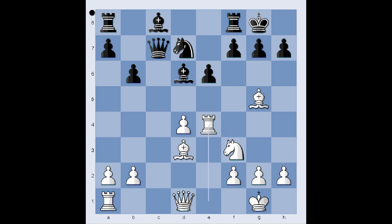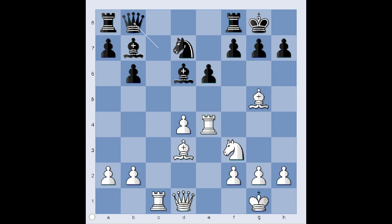Rook takes knight. Bishop to b7, attacking the rook on e4. Instead of moving the rook immediately, the plan is to play rook to h4 — an in-between move. Rook to c1, attacking the queen. Queen to b8. And now rook to h4. The threat is bishop takes on h7.